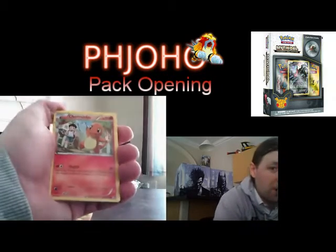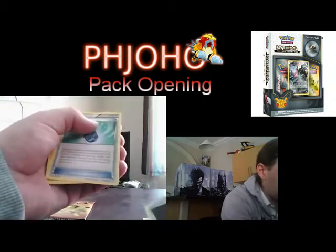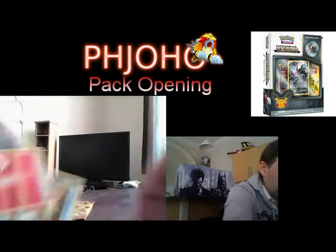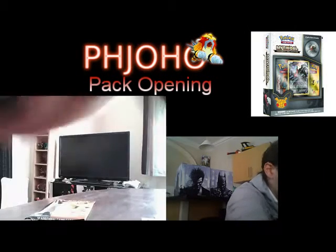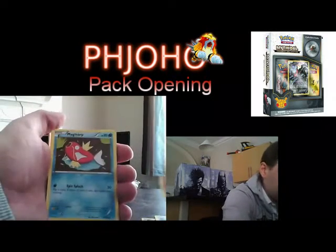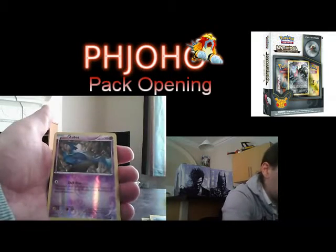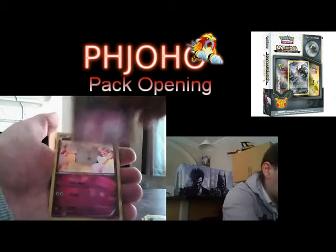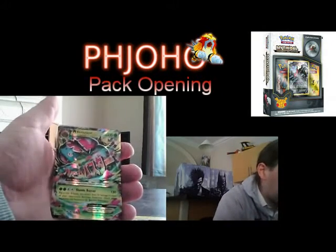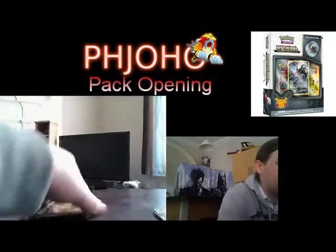So we have Charmander — one of the ones I needed. Team Flare Grunt. Evo Soda. Ooh, spoilers there. Fire Energy. Magikarp. Sheldr. Machop. Zubat Reverse. Swirlix. Mega Venusaur EX — my second one of those. That was quite a nice pack.